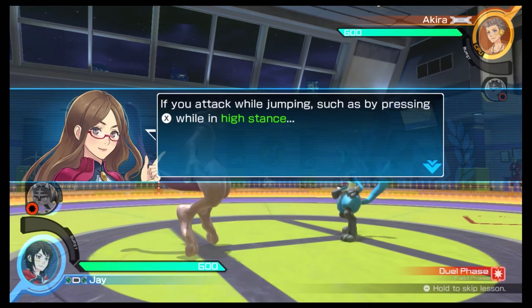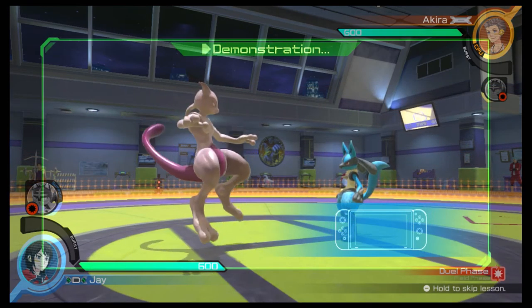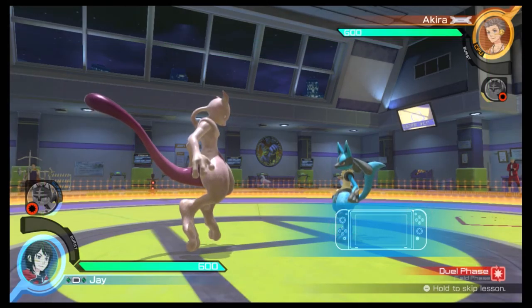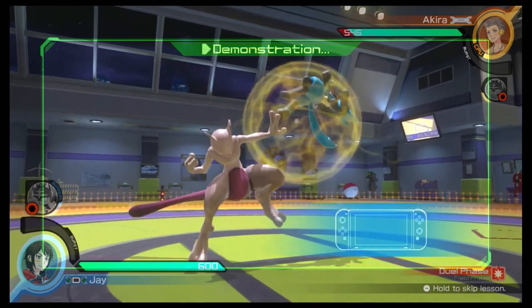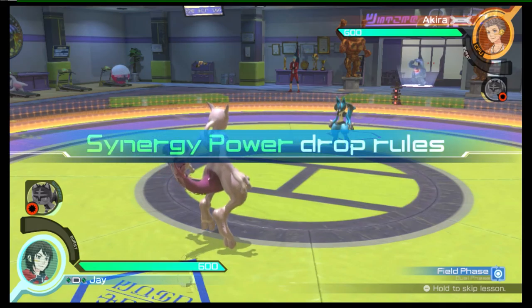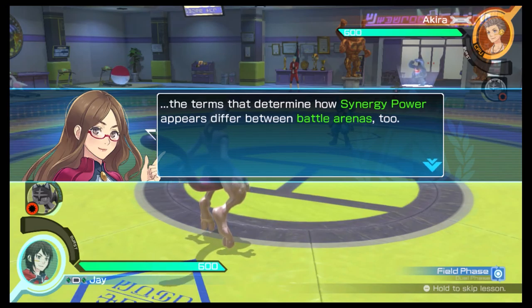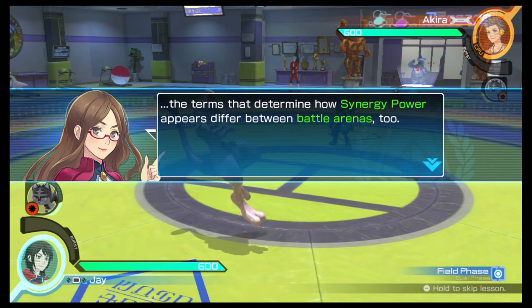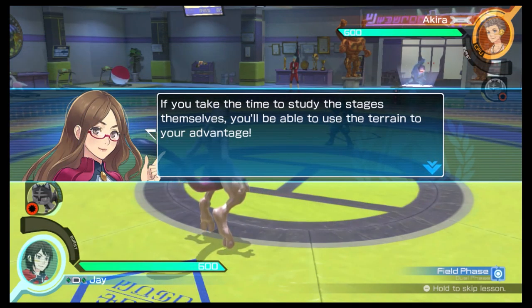If you attack while jumping, such as by pressing the X button while in high stance, you'll be able to launch your attacks while avoiding low ground level attacks. In that same style, anti-air actions will easily win over higher placed attacks — both have a unilateral advantage over the other when matched up. I'm sure I've already told you how battle stages come in all sorts of different shapes and sizes, but the terms that determine how Synergy Power appears differ between battle arenas too. If you take the time to study the stages themselves, you'll be able to use the terrain to your advantage.